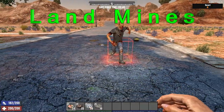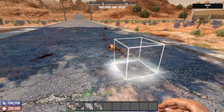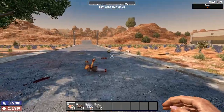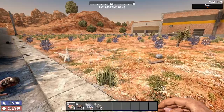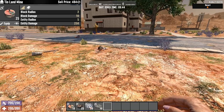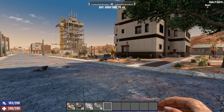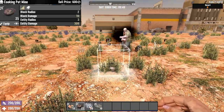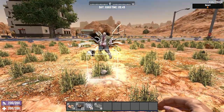Moving from thrown to placed explosives, we have the landmines. The landmines should be placed in strategic locations to eliminate intruders, either in a grid pattern or in a choke point. They detonate when stepped on. The tin landmine is the smallest mine, capable of inflicting 250 points of damage to zombies and animals in a 5 block radius and 10 damage to blocks in a 2 block radius. The next size up is the cooking pot mine — while easier to see, it does deal a bit more damage at 300 points to entities in a 3 block radius.